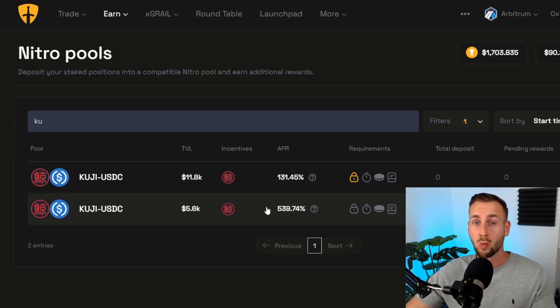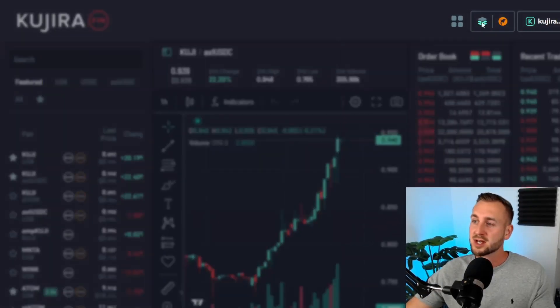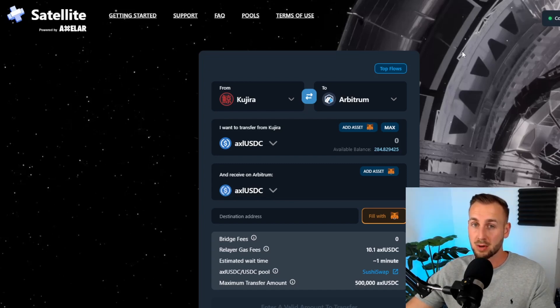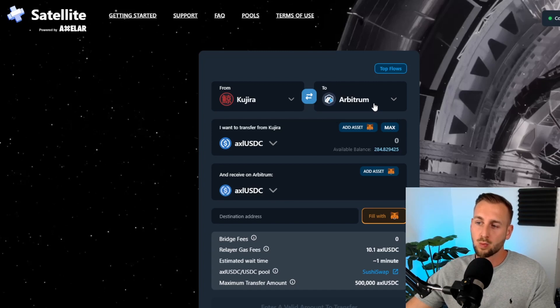My Kuji wallet is logged in and funds are ready. What we need to do is open up satellite.money, the Axelar core bridge. I typically bridge between Kuji and Polygon, but today we're doing Kuji to Arbitrum since the Camelot DEX and its incentives are on Arbitrum. First, let's figure out which tokens to bridge over.